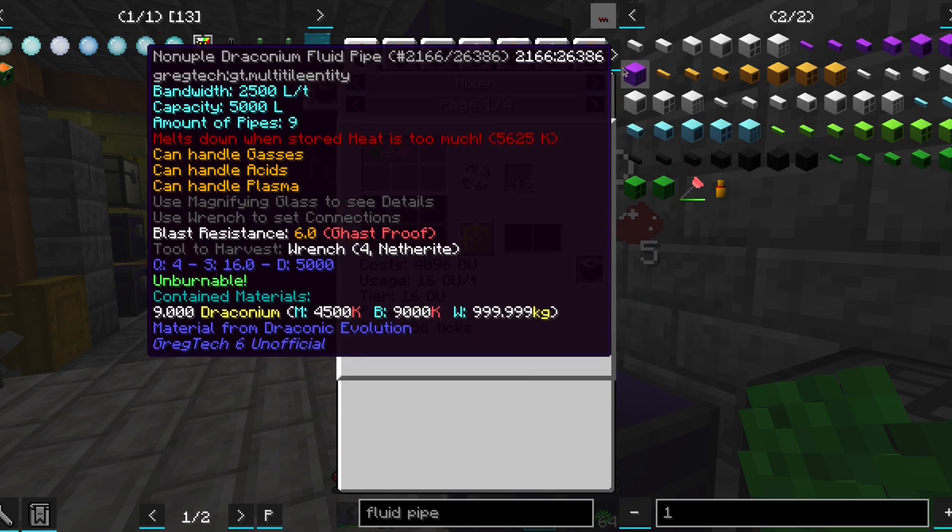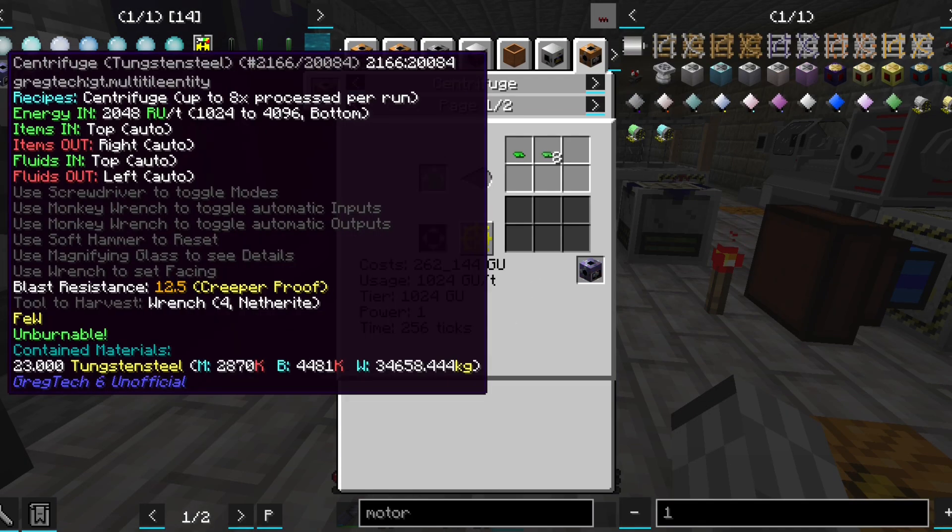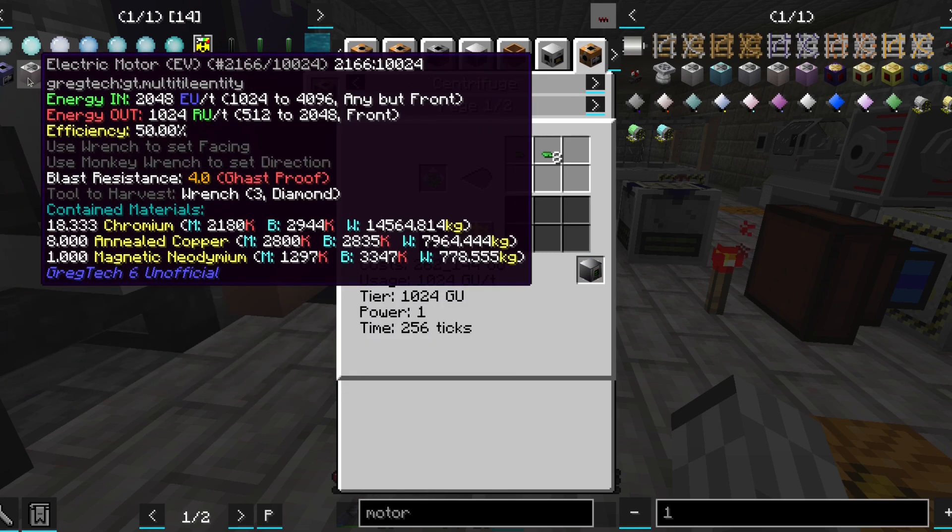Anyways, the other thing we have to process better is uranium. To centrifuge out some U-235 isotope, we are going to need a 1024 RU capable centrifuge.